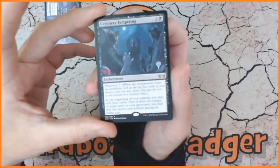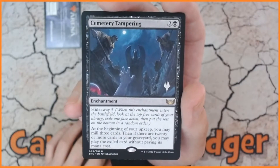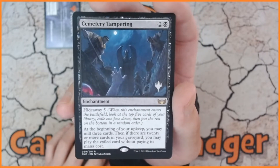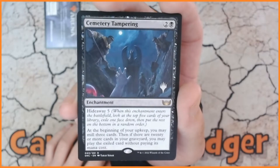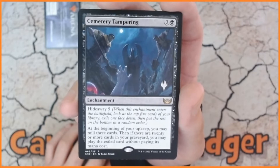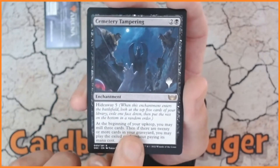We have got Cemetery Tampering — the three-mana enchantment with Hideaway 5. At the beginning of your upkeep, you may mill three cards, then if there are 20 or more cards in your graveyard, you may play an exiled card without paying its mana cost. My wrist is really killing me holding these cards up!